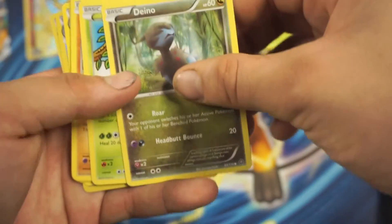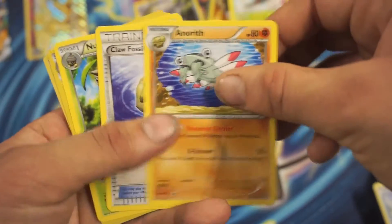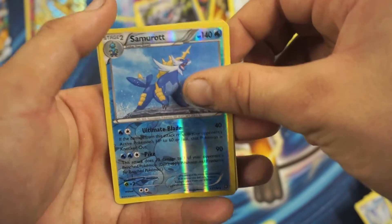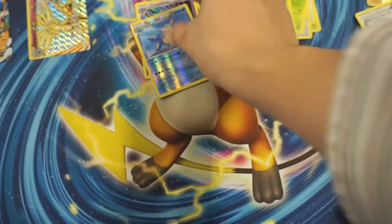So we got a Chimchar, Dino, Tinella, Croagunk, Oshawott, Aerith, Claw Fossil Aerith, Zalewis, Tamarot, Reverse Holographic Rare, and a Sandslash Holographic Rare.